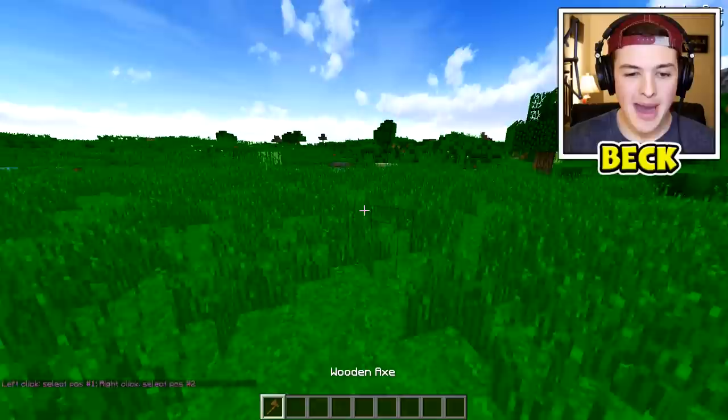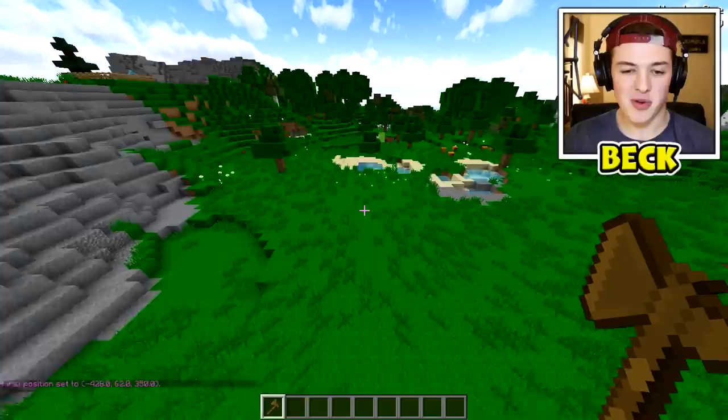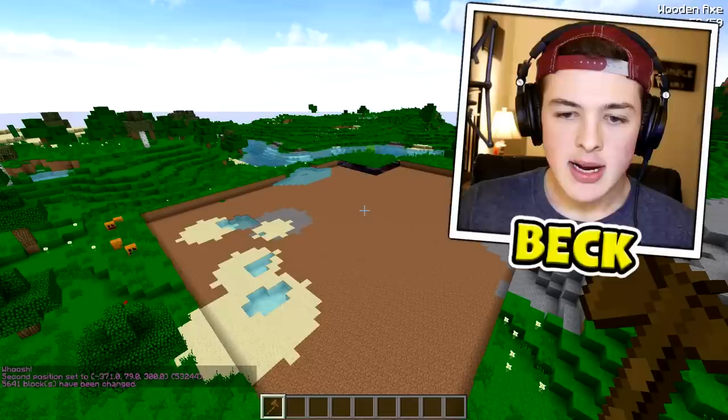Let's get out our magic wand tool and start building. I probably want to clear out a huge area first — right here should be pretty cool. Looks like we also have some fishies spawning over in my river, which is neat. Let's clear out this entire area. I want to make it kind of low — right here looks good. Let's get that set and then bam.